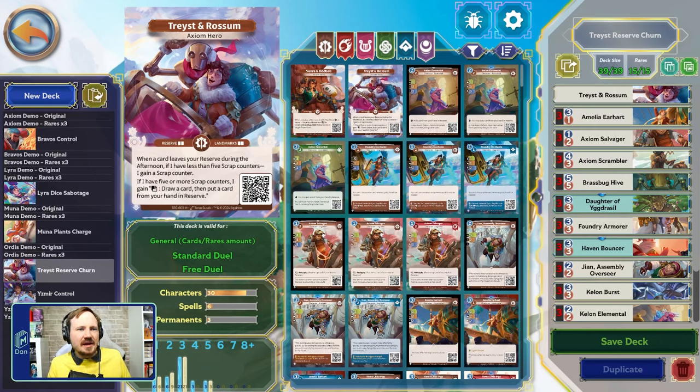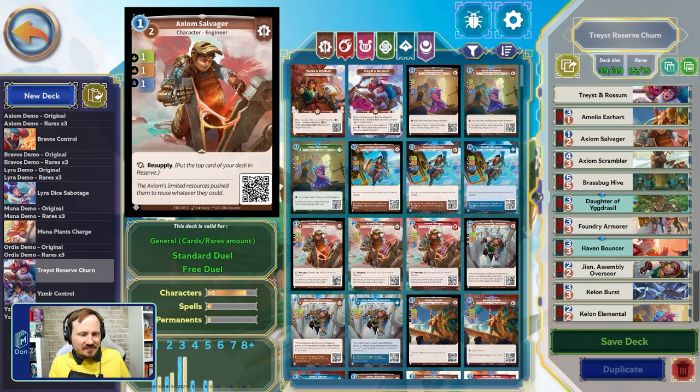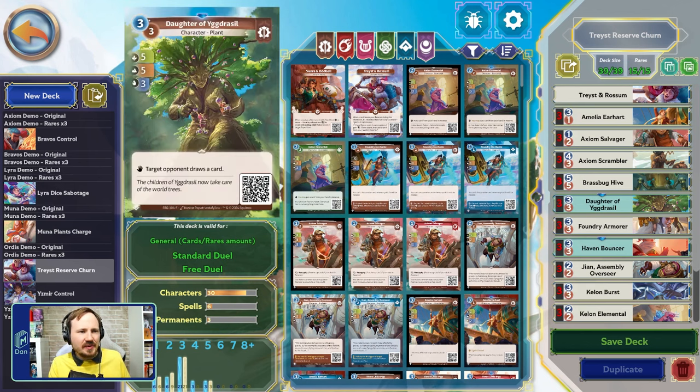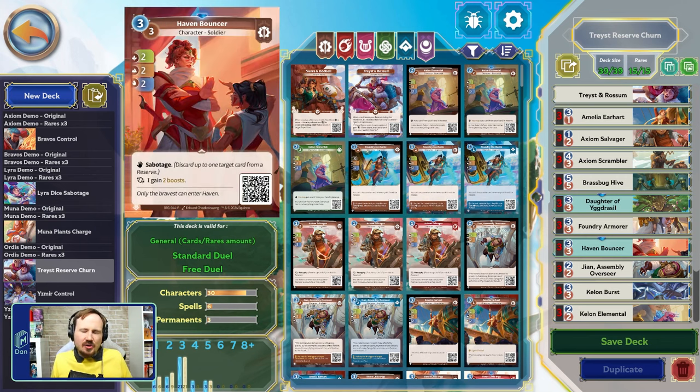We'll go through the rares first. All five are out-of-faction rares — zero Axiom rares in this deck. We have Daughter of Yggdrasil in Axiom, the base version: five/five/three for three, with 'when played from hand, target opponent draws a card.' So obviously we want to put that into our reserve so we can play it without giving the opponent that extra card. Haven Bouncer is a two/two/two for three normally; when played from hand, Sabotage.